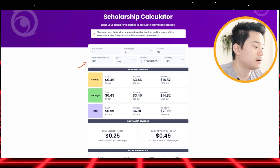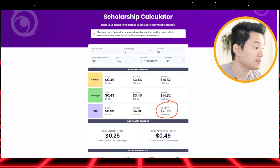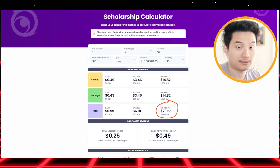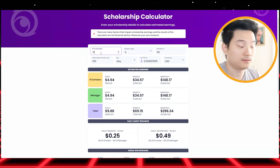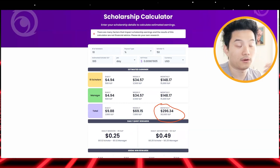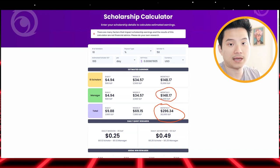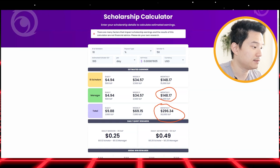Usually you can estimate your scholar can earn about 100 SLP per day. This is how much the price for SLP is right now. You can see that you can earn for both of you split 50-50 — around $30 per month each, which is awesome. However, that's only one scholar. Imagine you have 10 scholars — that comes to around $300 per month for both of you, split half and half, so you can earn like $150 per month. That's freaking passive income. I love it.